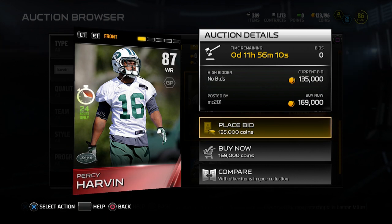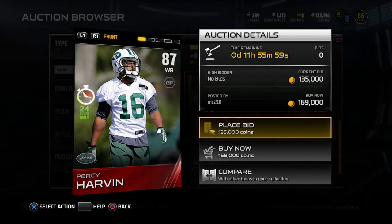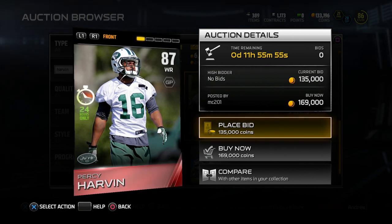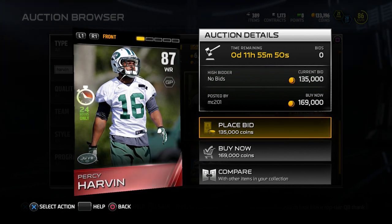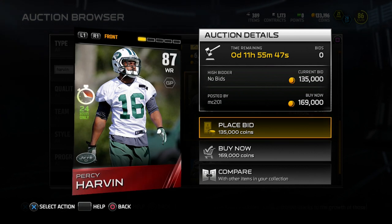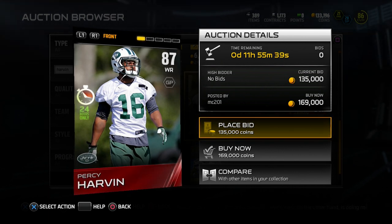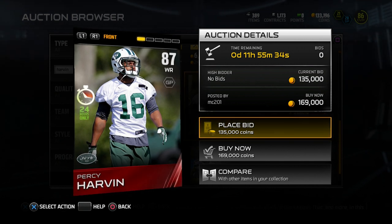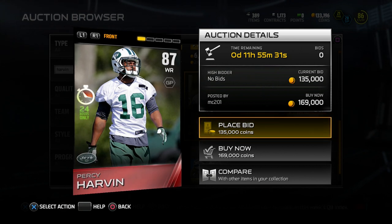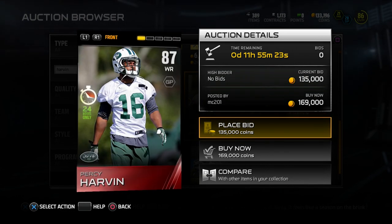Overall a very solid item — I like the look of it as well. It's kind of cool to see Harvin wearing the Jets colors, though it's kind of surreal when you realize this guy basically only played five or six games for the Seahawks in a year and a half, and they already traded him away. It's a little bit surprising — I guess there were a lot of off-field issues. Hopefully he doesn't get in trouble; I think it was more of an issue of him being kind of a pain for the coaching staff and the rest of the players.